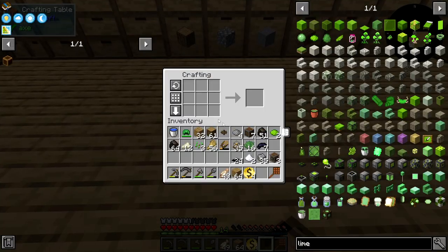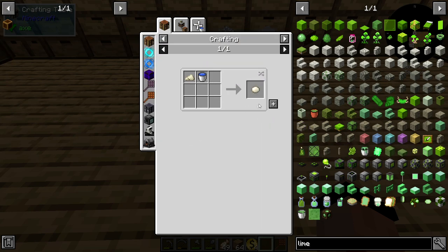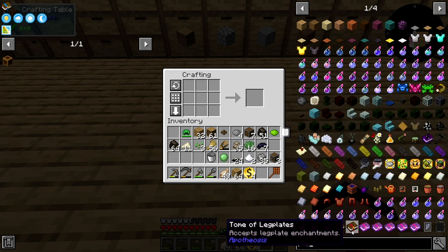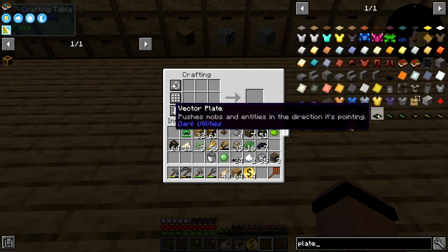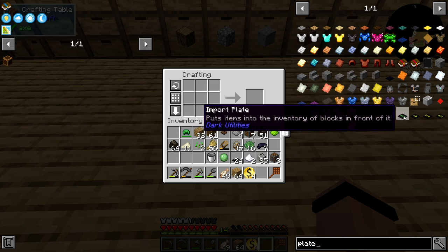If I get you and do uses on you and put you with a bucket of water — I can do that — and then do one of those, I get myself a slime ball. That's actually pretty interesting because I got uses for slime ball.